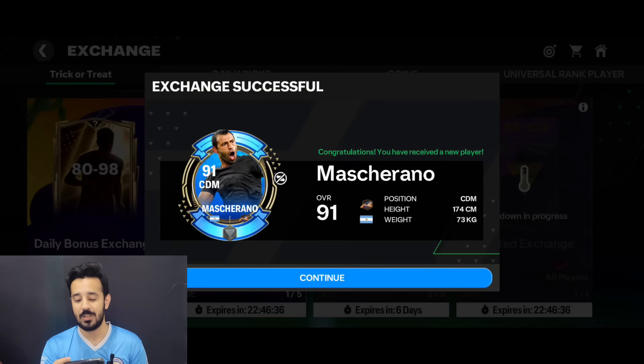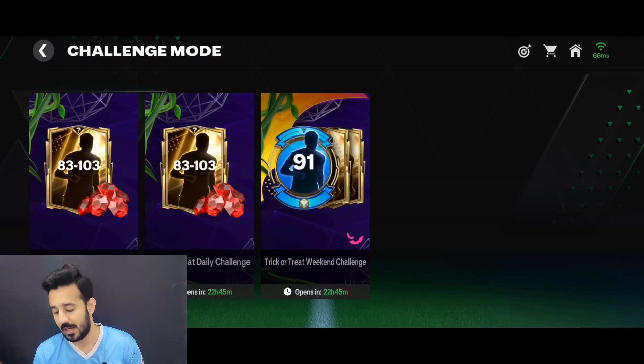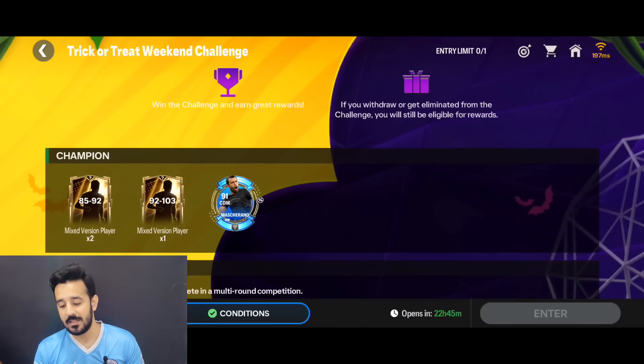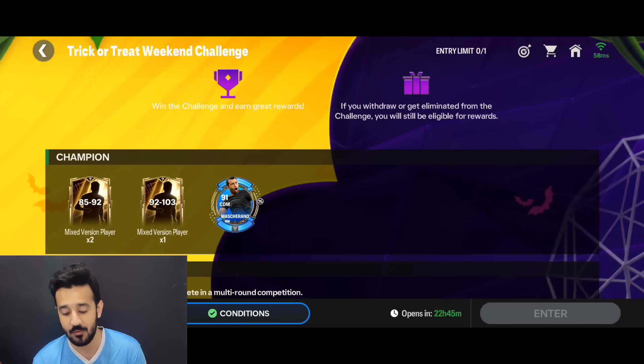In the challenge mode tomorrow we'll get the Trick or Treat weekend challenge mode where we'll get a 91 overall Mascherano and also a 92 to 103 overall player. After that we'll also get a 96 to 103 overall player. Keep playing the weekend challenge mode especially for the better rewards - they've increased the rewards now. Another Mascherano in a week is a win. That second bag with a 96 to 103 is also crazy - last time I packed a 98 from it.